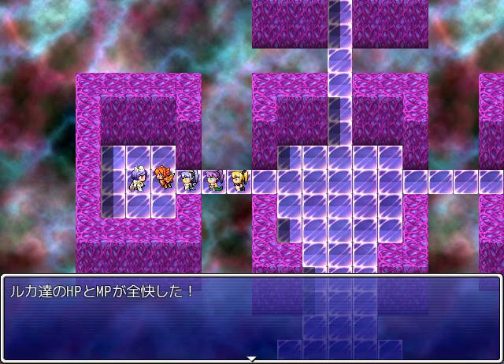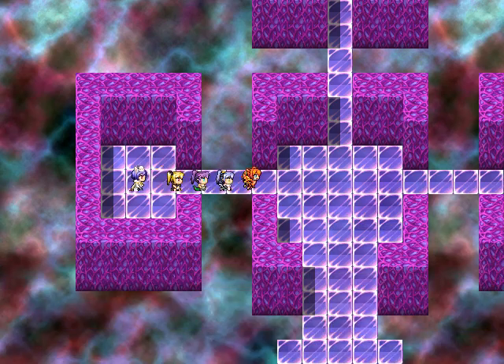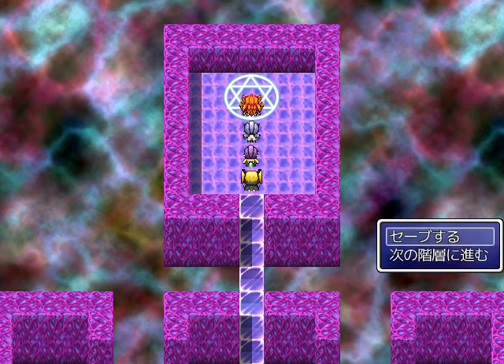And the White Rabbit is here. First he refills your HP and MP, and you can change jobs, or rearrange your party, or get out of the Labyrinth of Chaos entirely. But we're going to say we have no use for you. So having defeated the boss, we can get to the portal taking us to the next level. And here you can save — I always save as a rule — and go on to the next level.